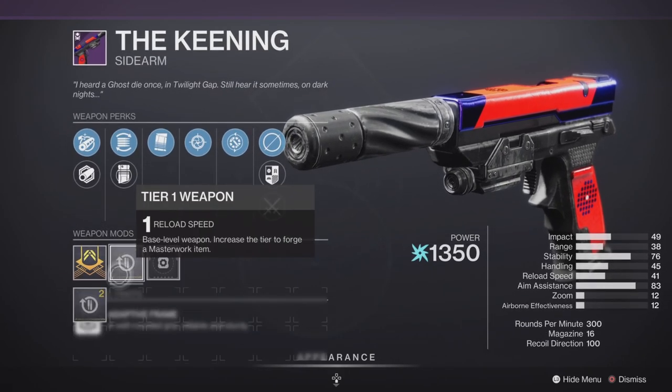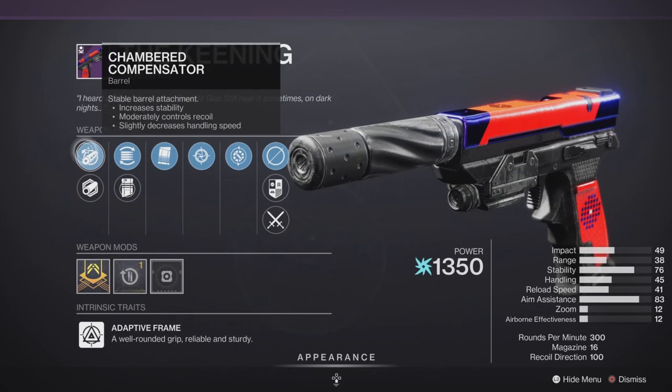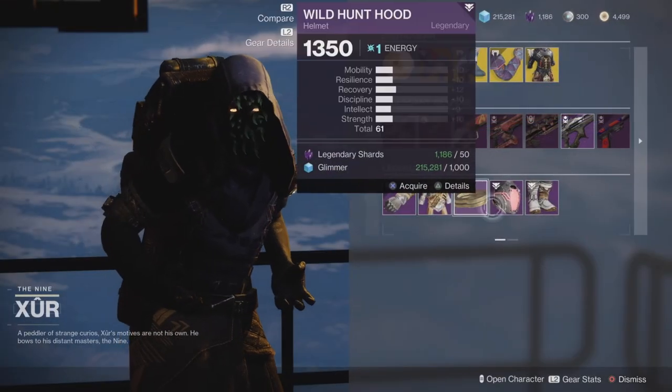We also have the King sidearm. Although it doesn't have really great stats — 300 RPM with a reload masterwork — it does have Snapshot on it. You're firing this in full auto, which you can, so pretty good in both PvE and PvP.